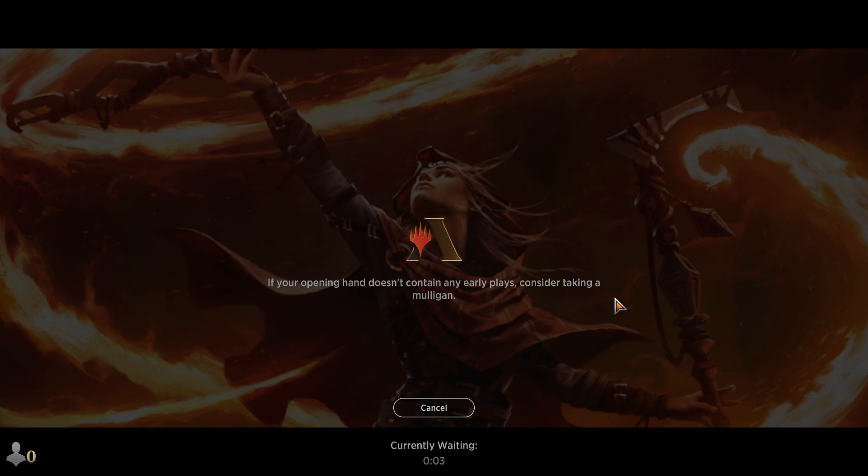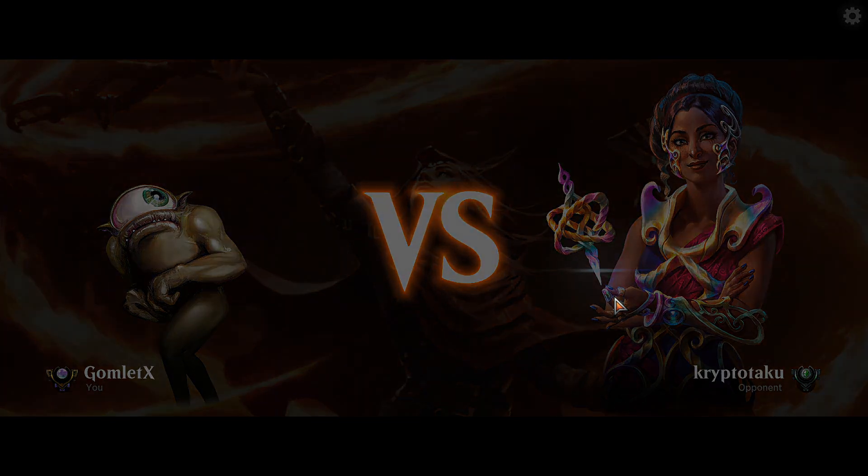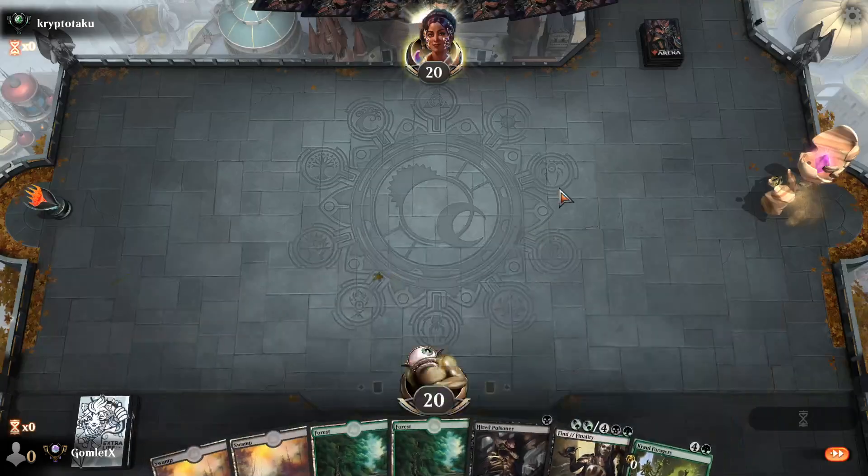Just a nice aggressive Izzet start with lots of direct damage. The opponent did make the right play with the all-in attack — because even if I drew the untapped basic land, I could put them to one life and then just die. That would have been so sad. So we're heading into round three at 1 win and 1 loss with this deck — pretty average. I've got Finality in hand along with Hired Poisoner and Crawl Foragers. We're hoping that Crawl Foragers gains us enough life if our opponent is off to an aggressive start to survive until we cast Finality. These cards are too good to mulligan, especially when the mana is pretty much perfect — double black, double green, and we can cast Golgari Finebroker if we draw it.